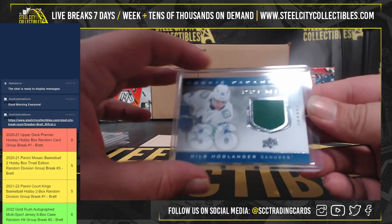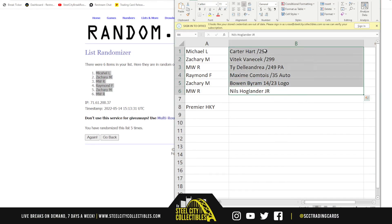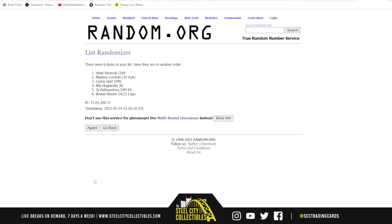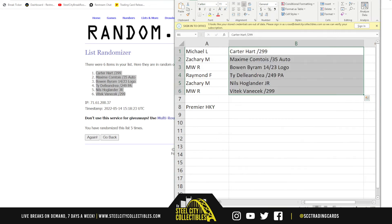Niles Hoglander jersey relic rookie — there's that. Let's see who gets what — randomized five times. Michael L, you got the Carter Hart out of 2/99. Zachary, you got the Maxime Contois out of 35 auto. MW gets Bo Byram 14 out of 23 logo. Raymond F gets Tie DeLandria 2/49 patch auto. Zachary M gets Niles Hoglander jersey relic. And MW gets Vittek Vannick out of 2/99.